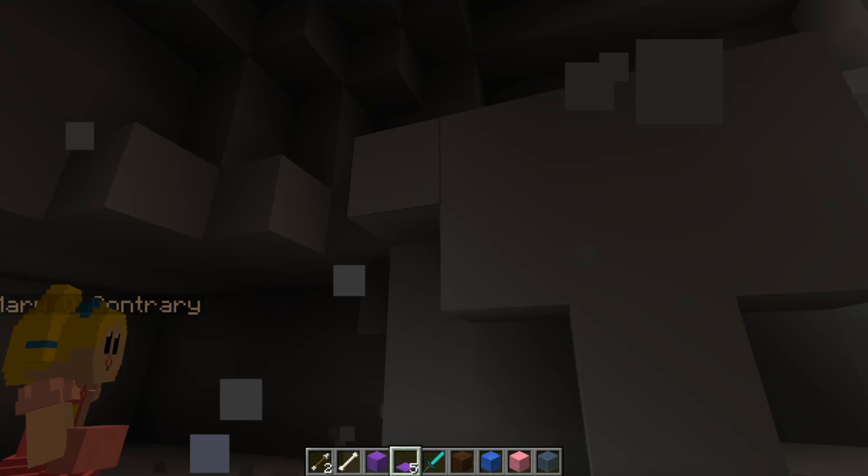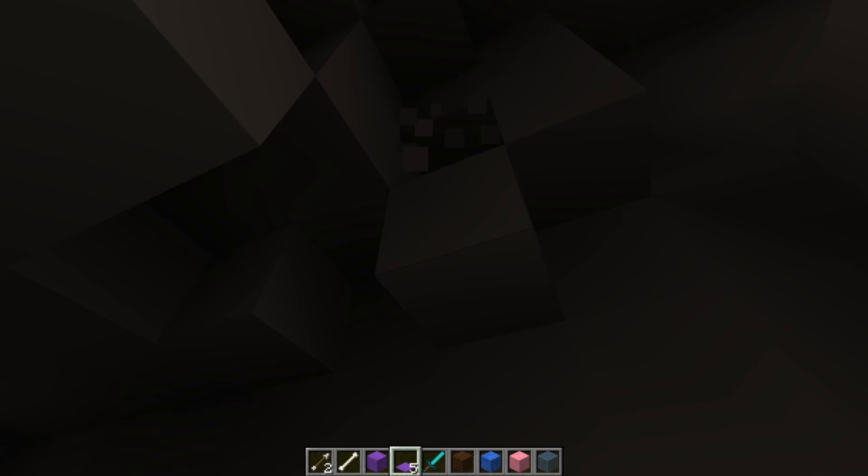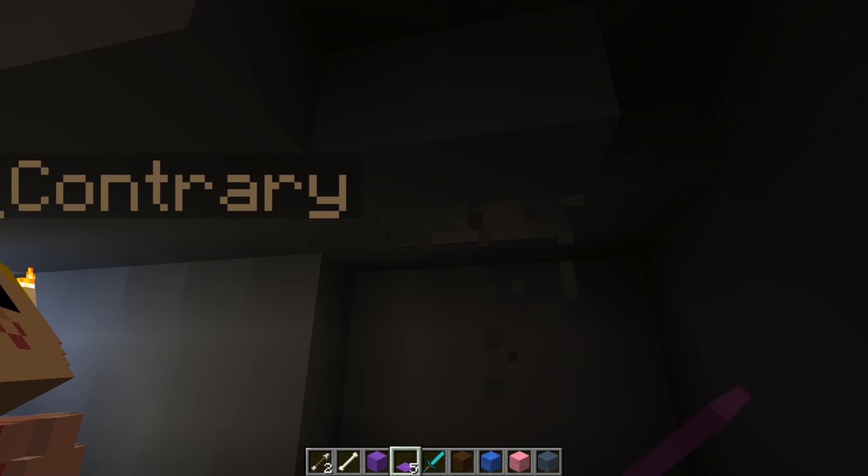Then we should put up some torches so that we can see! Oh, that's a good idea! I love it! Dig all the way up here! We should make a cool pattern in the ceiling with like some glowstone and stuff! And then we can always have light here! Super cool!